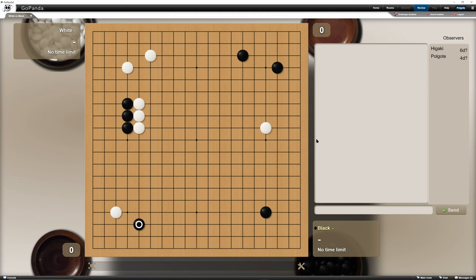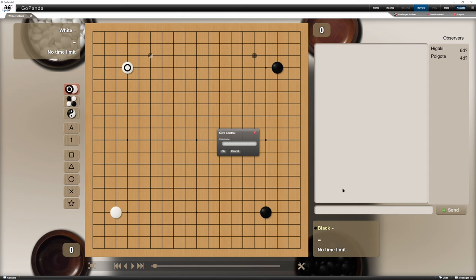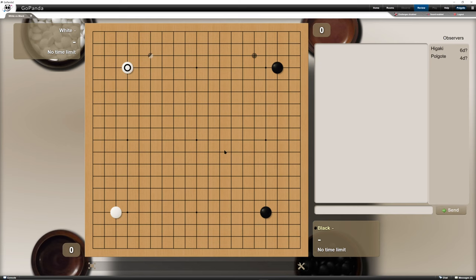As you can see, right now I'm not putting any stones on the board but Higaki is. We can remove the player status — it will automatically take away their control — and now we're back in control. We can also kick people out; let's kick Higaki out. We can also give control by using this option and putting in the name of the player.